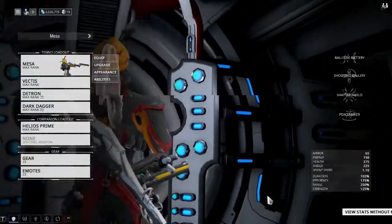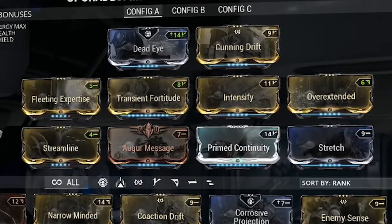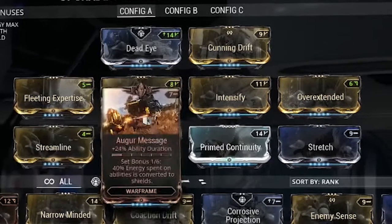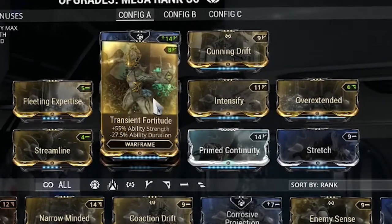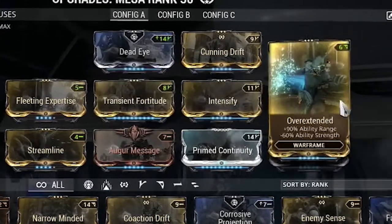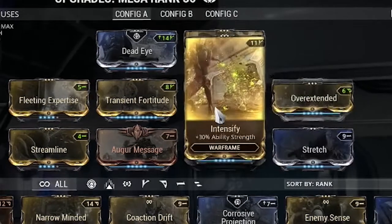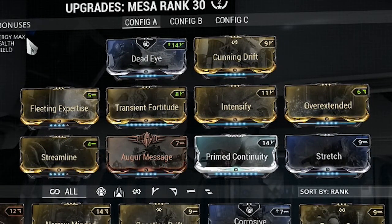Let me show you how my modding is. I'm running Fleeting Expertise and Streamline — I had to do that because this frame is a mana whore, so you want maximum efficiency reduction. I'm running Transcended Fortitude along with Intensify for damage. And I'm using Overextended, which picks up range. Being Overextended you lose a lot of damage, but Intensify and Transcended Fortitude actually bring it up to the point where it reaches the cap for your third ability.